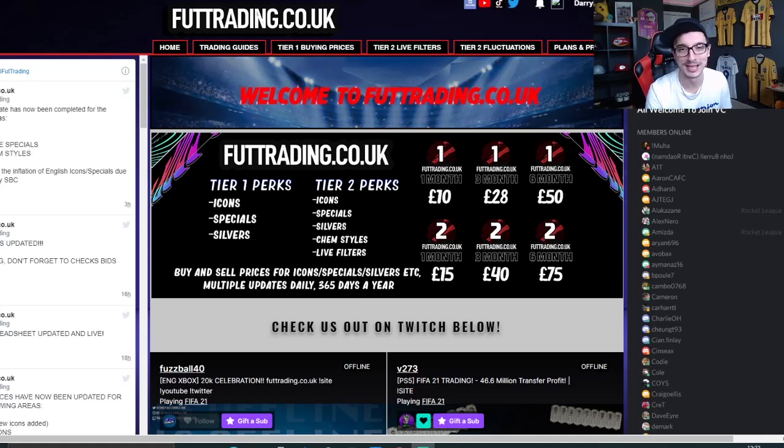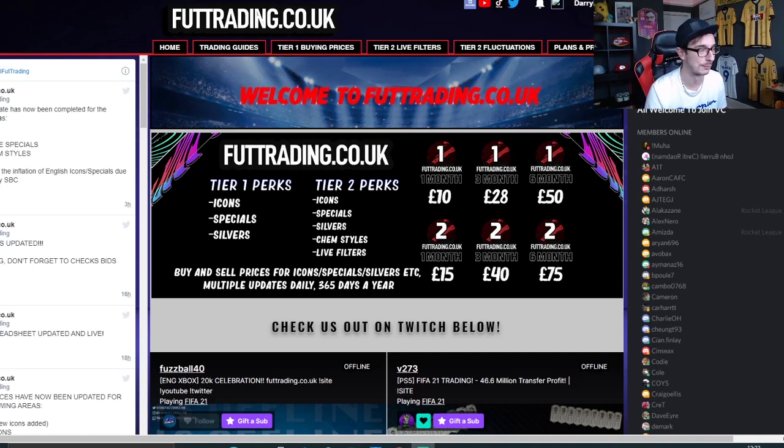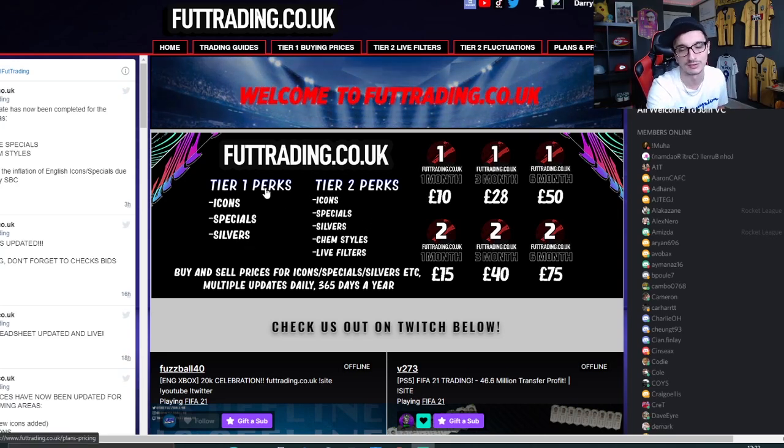Before we get into the video, I'm going to talk to you about foottrading.co.uk. Thank you to everyone that continues to subscribe and support our content - it means the world to us. We work very hard on the website and make a lot of coins, but without you guys we don't have a website. Ten pounds a month gets you access to tier one perks: buying and selling prices for icons, specials, and silvers.